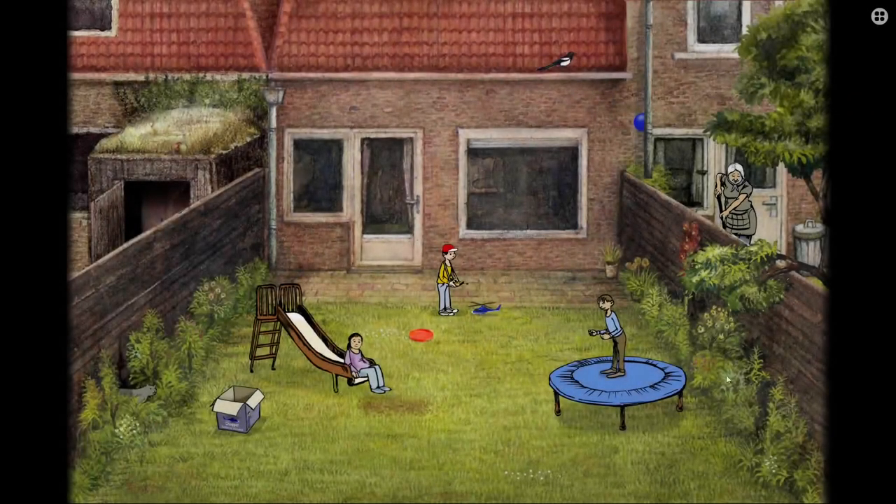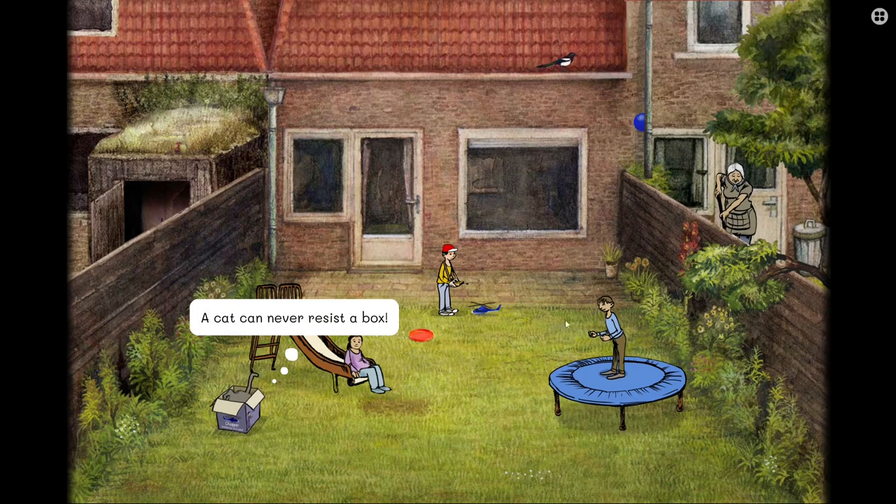Chapter 3 — Child's Play. The cat can never resist a box — the cat has gone into the box. I'm clicking on this cat and nothing's happening. That magpie! Who let the cat out? Should it be meow, meow, meow? I'm going to click on this kid — it just makes her go to the top of the slide. I'm going to click on this kid and it makes him jump. Then we click on this kid and he does the helicopter thing, which scares the bird away.